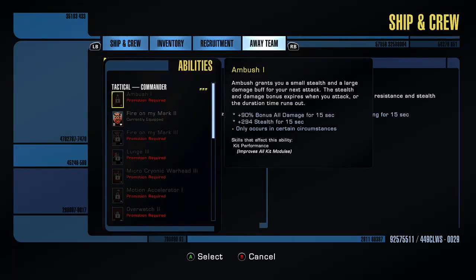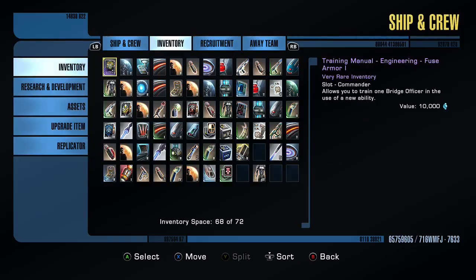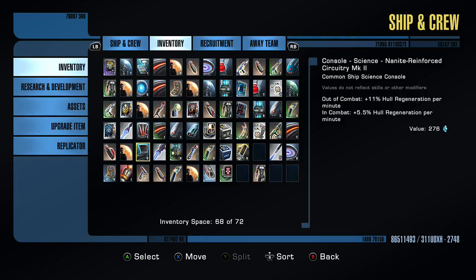First things first, I've got to figure out — okay, let me figure out that manual. Where is it? There it is. It's a Training Manual: Tactical Beam Fire at Will. That's actually something for stations.